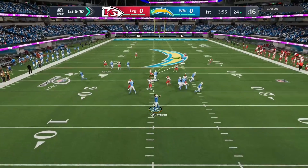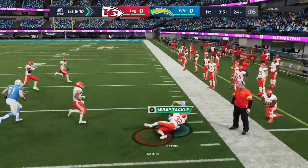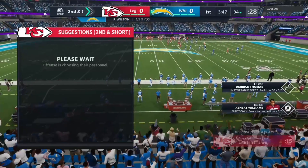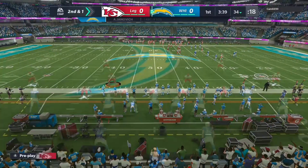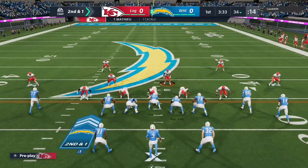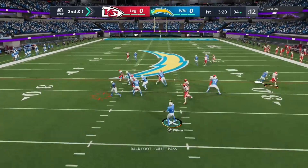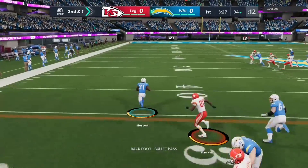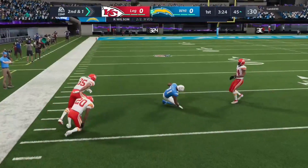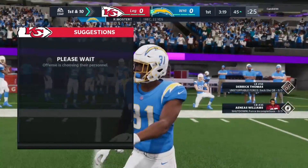On first down, Wilson — that's complete. Up to the 34. A good safe pass there right off the bat, that's almost a rhythm play. Get them in the rhythm early, something safe, something they're confident about. Once that's completed, you just keep moving from there because the confidence elevates. He's taken down right at the 45-yard line.